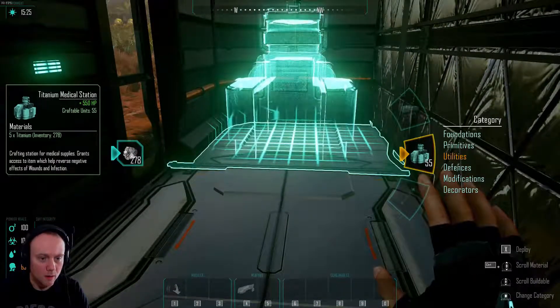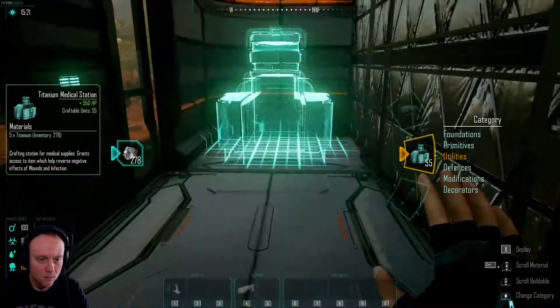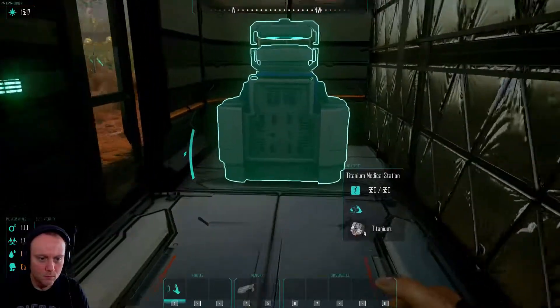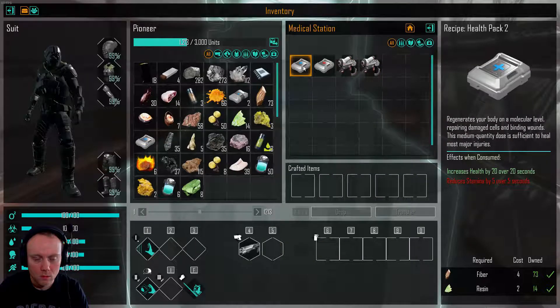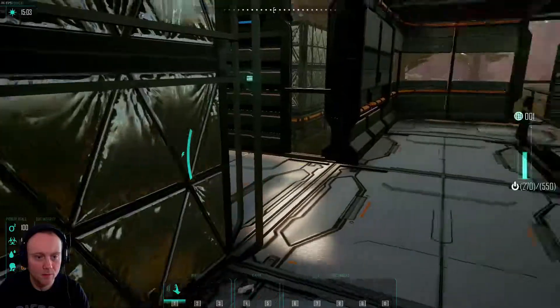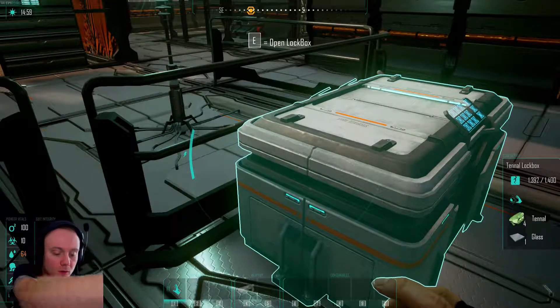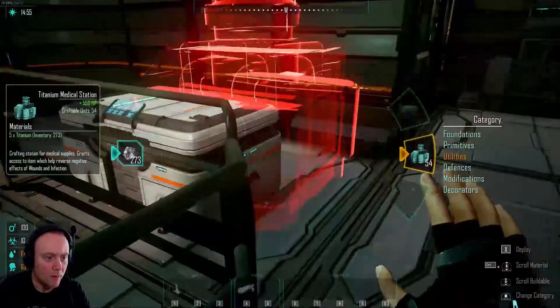Medical station - right, that can go there then. Treatment receipt. Sweet. So if I press E now - is that inventory? Right, it is. So why - oh it has changed to E now. Right, okay, just took a bit of time. Alright, calm down. So we've got the medical station.